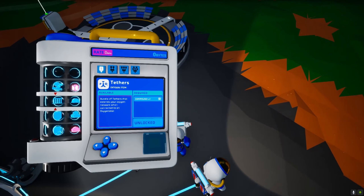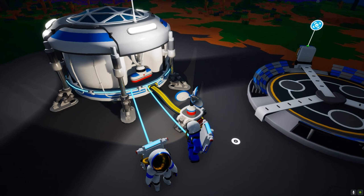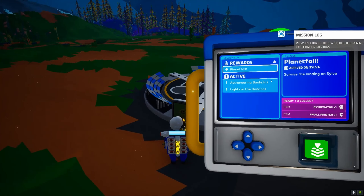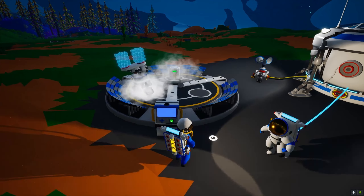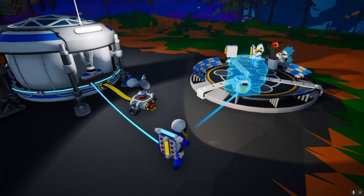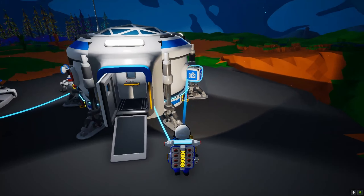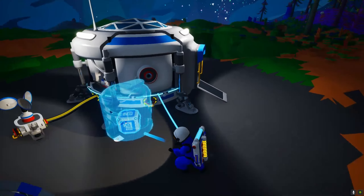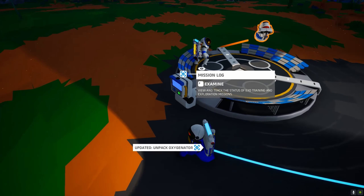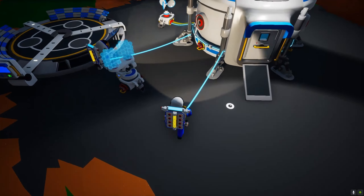If you press Q, that opens your backpack tab — it's where you research stuff with your bytes. We need to open this which gives us an oxygenator and a small printer. We've got to place the oxygenator down so we don't run out of oxygen.